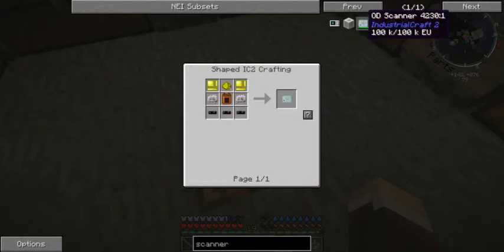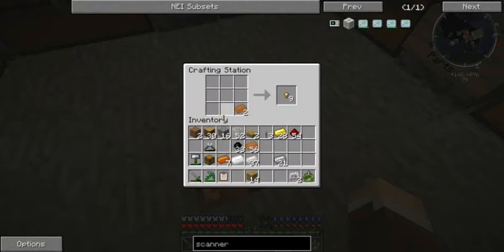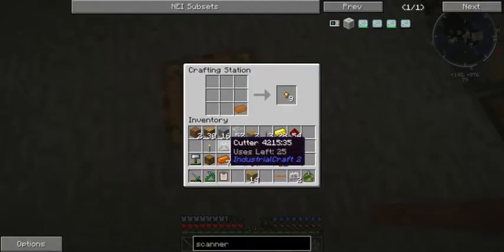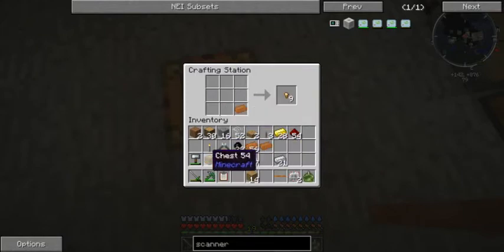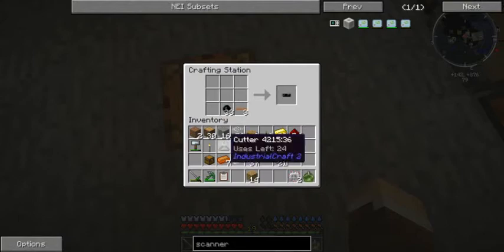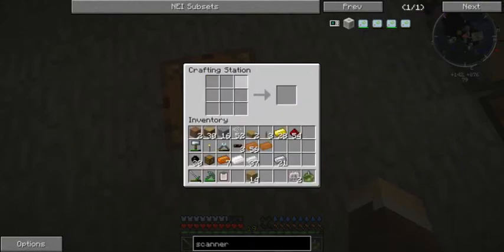I need three more - wait, no, I have one, that means I only need to do one. Then we have to make this which needs bronze casings and two more of those.